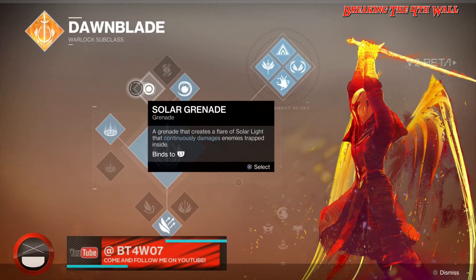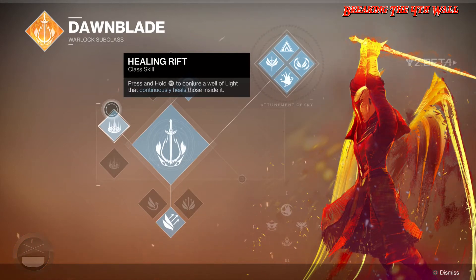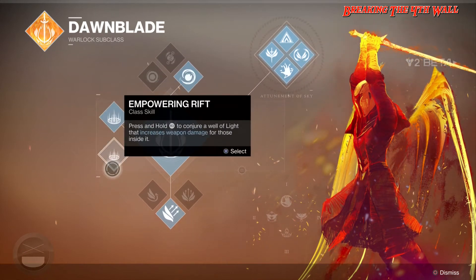We are going to start with the left hand side. We have Healing Rift, which you press and hold R3 to conjure a Well of Light that continuously heals those inside of it, as well as Empowering Rift, which you press and hold R3 to conjure a Well of Light that increases weapon damage for those inside of it.